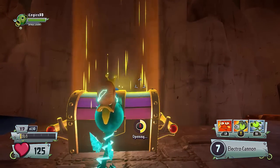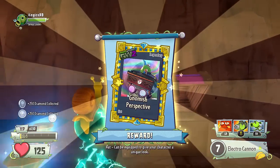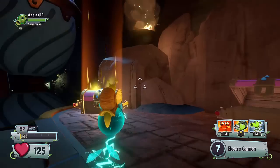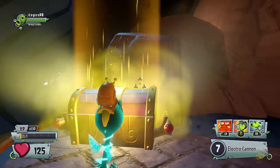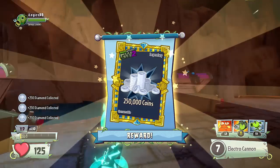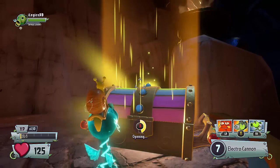But the next thing is going to be the coolest, and that is going to be your first legendary item. It is Gnomish Perspective, which is a super cool legendary hat. Now the next two chests are what you're expecting — it's going to be 250,000 coins in each chest, 500,000 coins in total, and you've obviously got 100,000 coins from unlocking the first room.